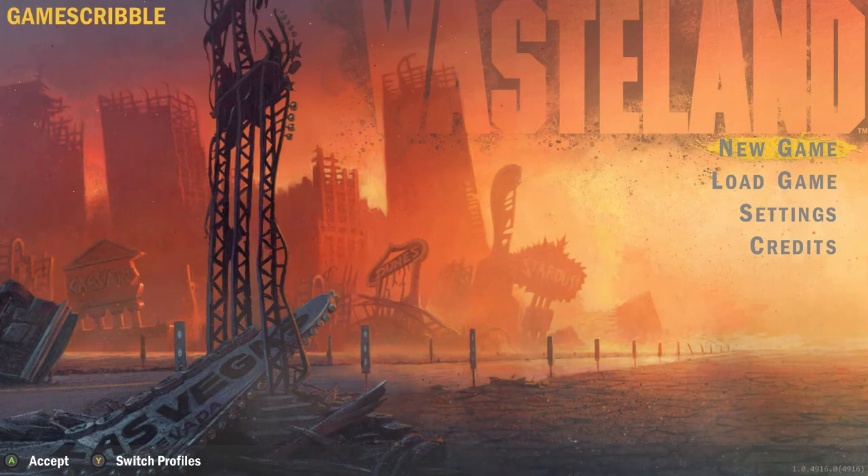Welcome back to another episode of Wasteland Remastered, episode three. Quick recap: last episode we went into High Pool, finished the mission, and got some leather jackets. We went to the AG Center, killed Harry the Bunny Master, fought a bunch of bunnies, saw some humongous vegetables and a satellite dish. That brings us to this episode.